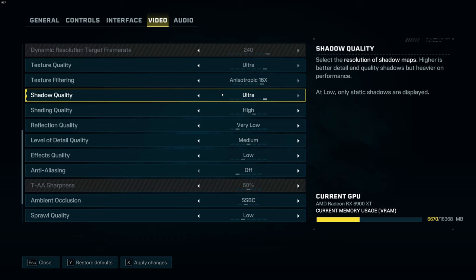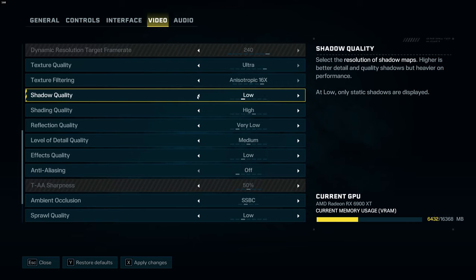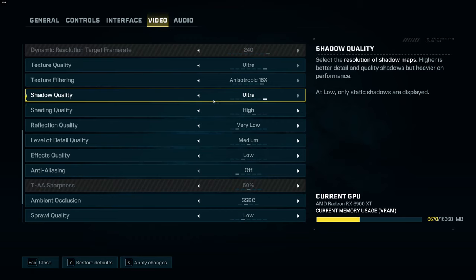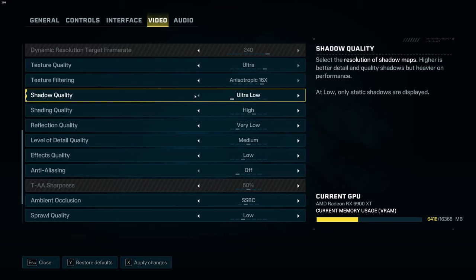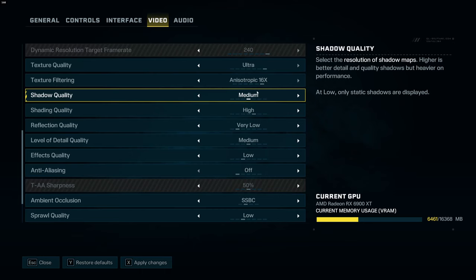Shadow quality will give you a lot of FPS — this is the first setting you'll want to adjust. I recommend setting a target frame rate because this game has a lot of options between ultra and ultra low. If you have a 60Hz screen, aim for 60; if you have 120Hz, aim for 120. Comparing shadow quality ultra to ultra low, you can expect a 25% FPS boost, but ultra low doesn't look good. I recommend something between low and medium for a 12% to 15% boost while keeping decent image quality.